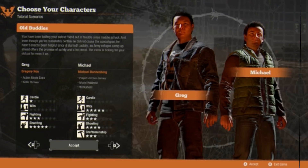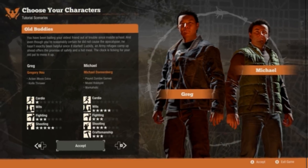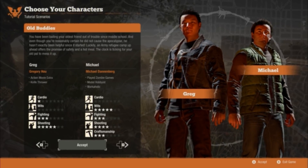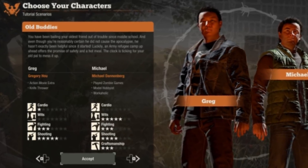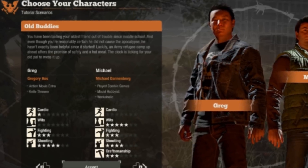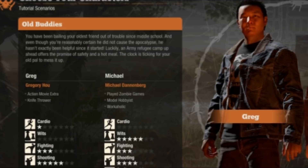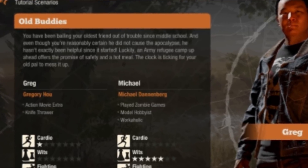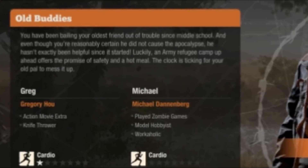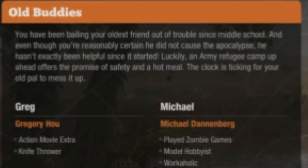The first character duo's names are Greg and Michael, and their tagline is Old Buddies. Their description reads: 'You have been bailing your oldest friend out of trouble since middle school. And even though you're reasonably certain he did not cause the apocalypse, he hasn't exactly been helpful since it started. Luckily, an army refugee camp up ahead offers the promise of safety and a hot meal. The clock is ticking for your old pal to mess it up.'